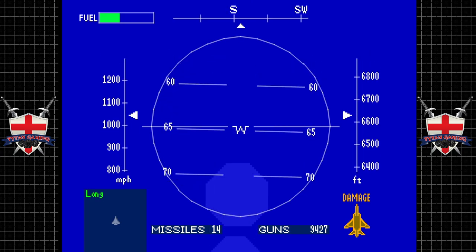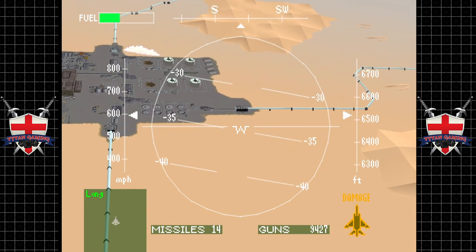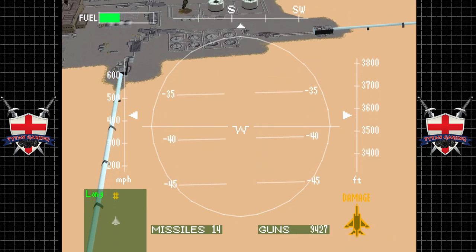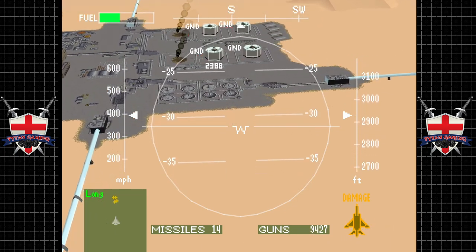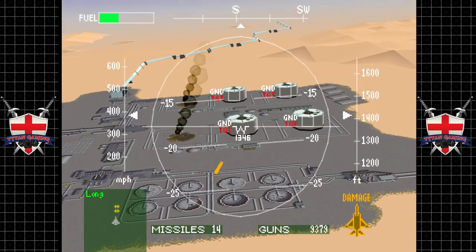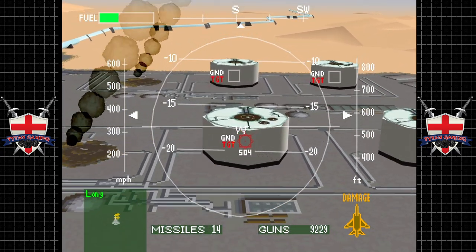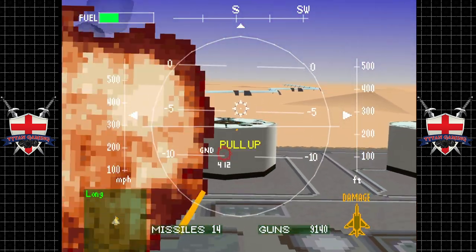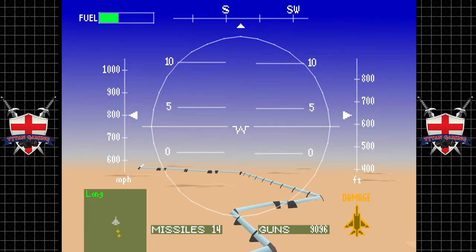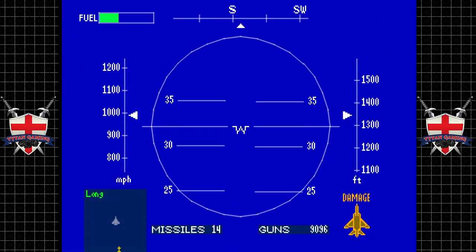It's not often that you're actually going to have to worry about your ammo supply, but obviously this is one of those missions. Also getting dangerously short on fuel, which ain't great. There we go — a 20mm cannon probably opens that thing up like a tin of beans.